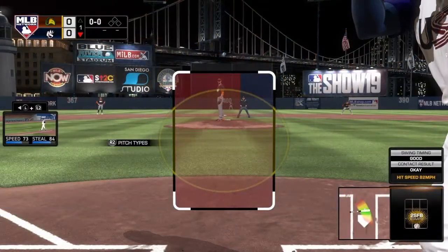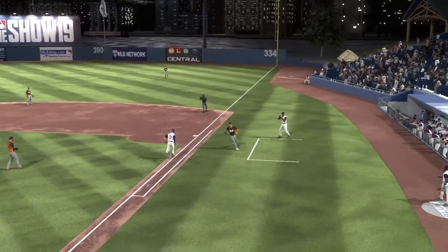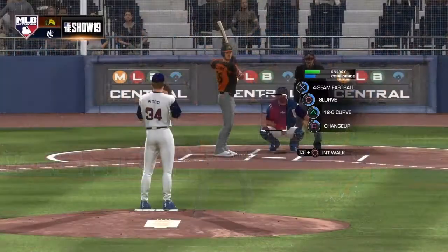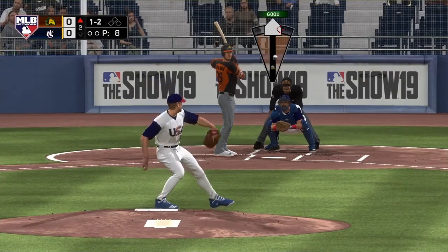It might have gone up the middle, but Bellinger makes the play. They gave him an error on that, so Kinsler doesn't actually have a hit. You know what — Kinsler's hit counts in our heart, and isn't that what really matters?